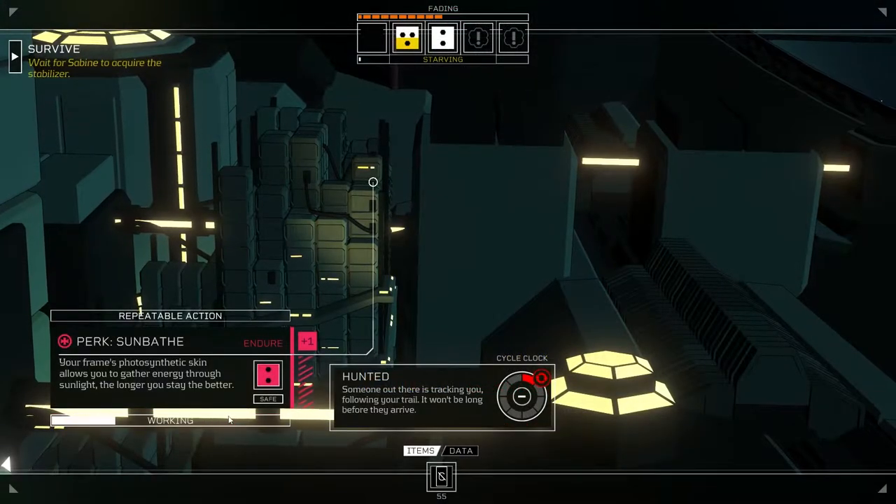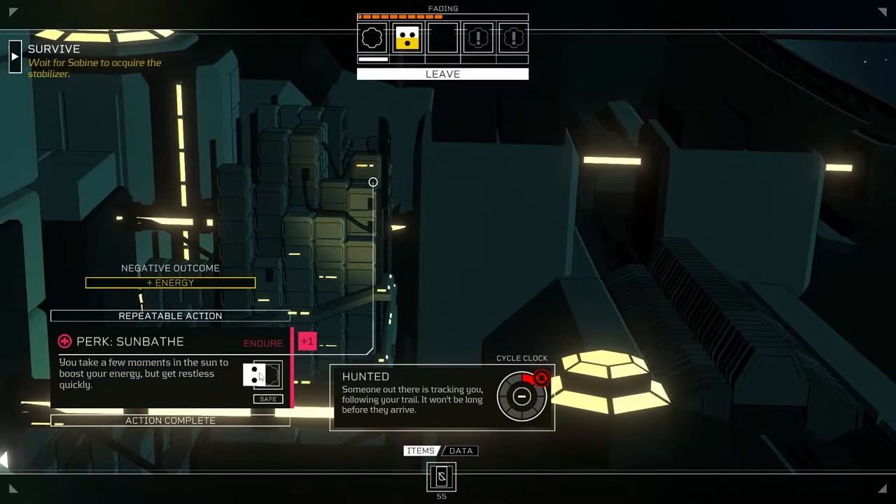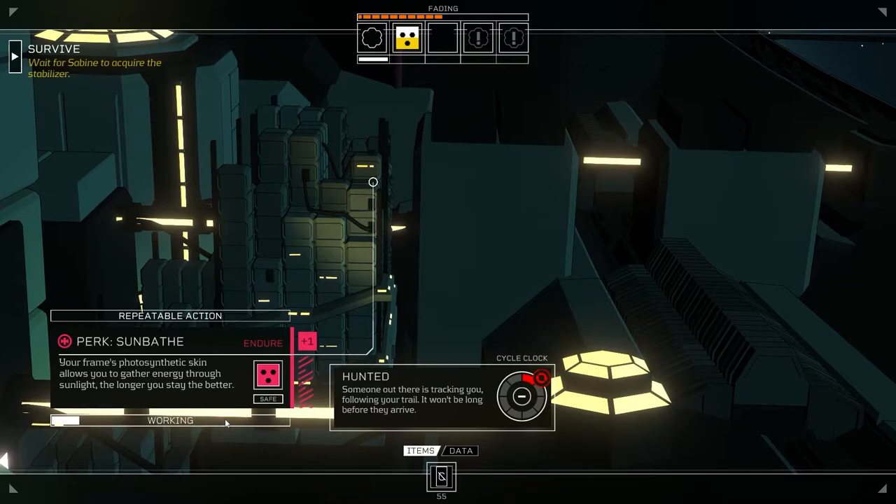To add another wrinkle, players can use dice in a way that gives them a better chance of more dice to use the next day. Use the dice now and have fewer tomorrow, or put some to the side. It's all up to you.